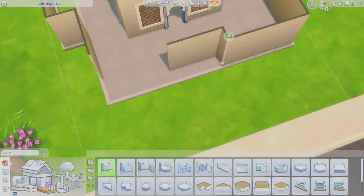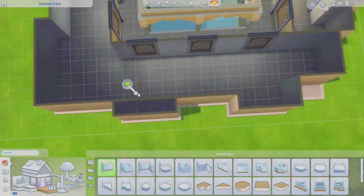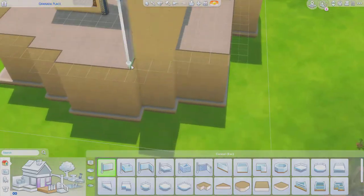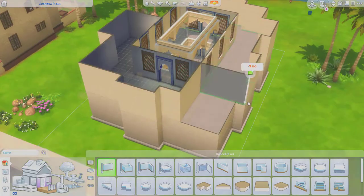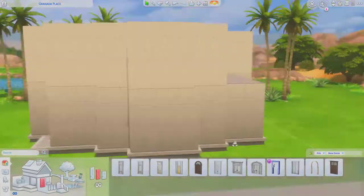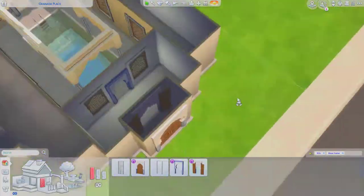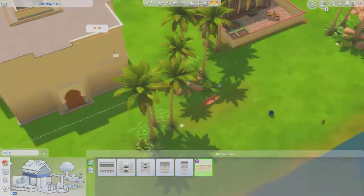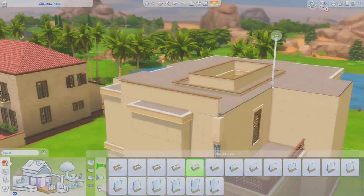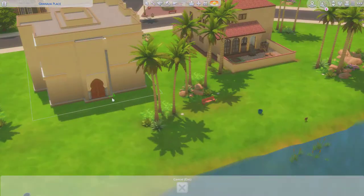Let's continue with the build. I just used base game and the new kit because I want people to download this home from the gallery — my gallery ID is in the description, please check it out. The entry part is coming along nicely, and the balcony is here. I put columns on the corners of some rooms because I wanted those rooms to be separated from the rest of the home.